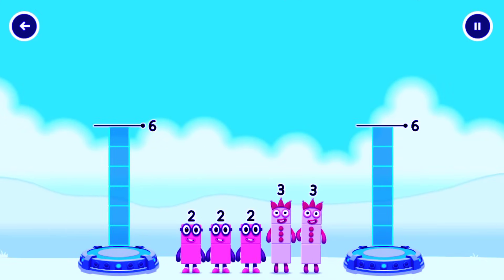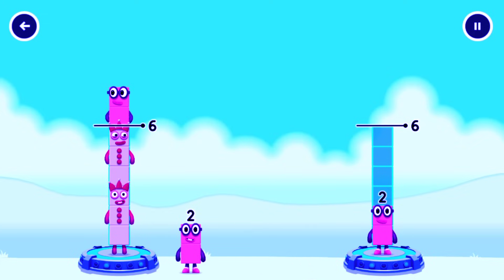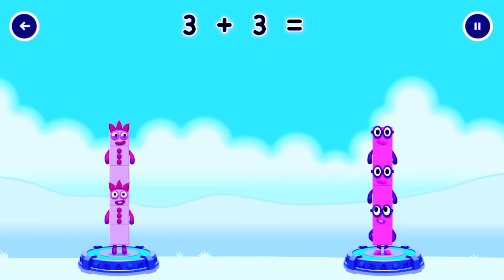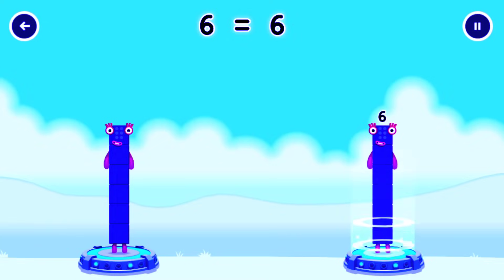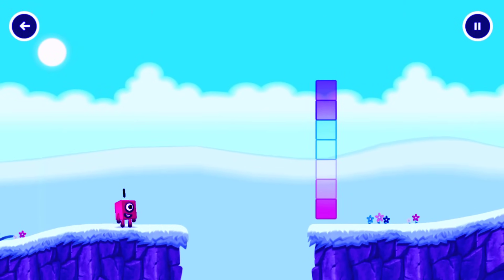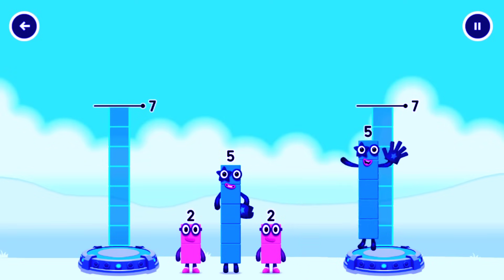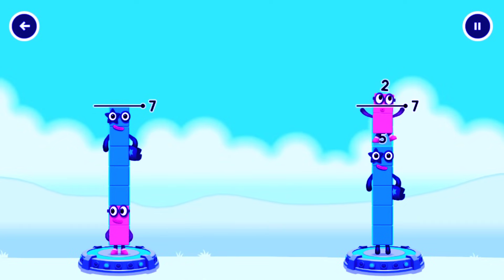Share the number blocks evenly to make 2 groups of 6. 3, 3, 3... 2, 2, 2, 2, 2. You got it! 3 plus 3 equals 6. 2 plus 2 plus 2 equals 6. 6 equals 6!